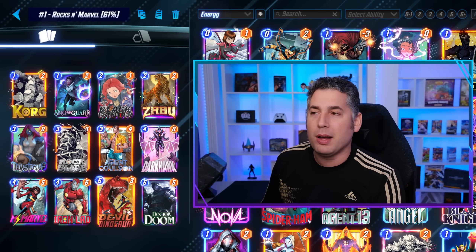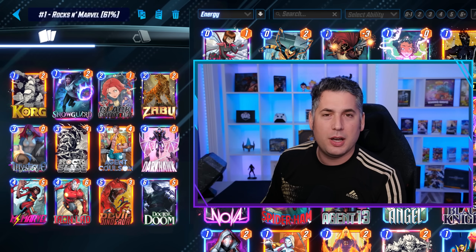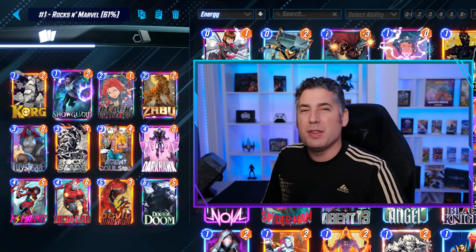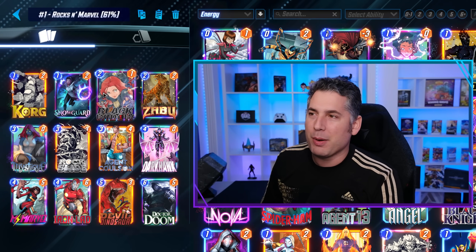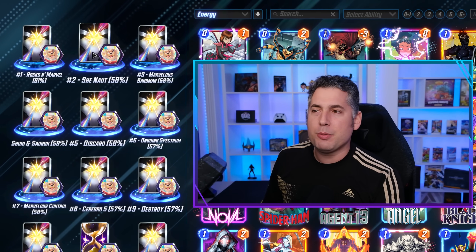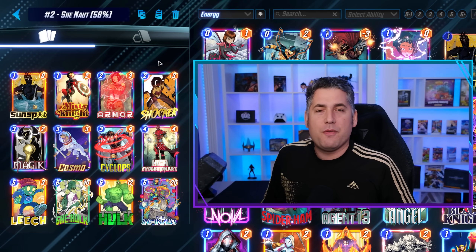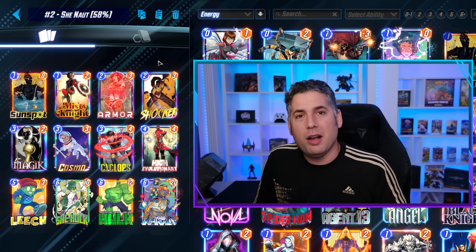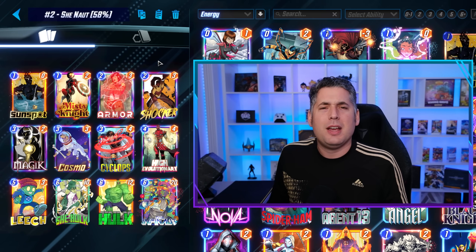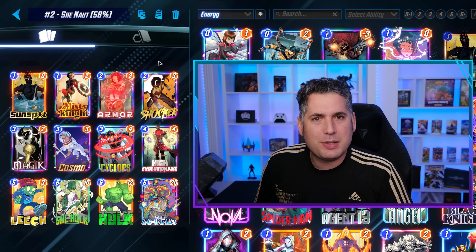This deck performs exceptionally well, and the tech with Snowguard is notable because the Hawk will disable the Limbo location of the second most popular deck of the week right now, which is Sheenot. Currently running a 58% win rate, it is a very reliable deck in the meta and it's making a comeback thanks to the most recent nerf to Mobius. Now you might be thinking Mobius got buffed again — well, it basically doesn't exist.